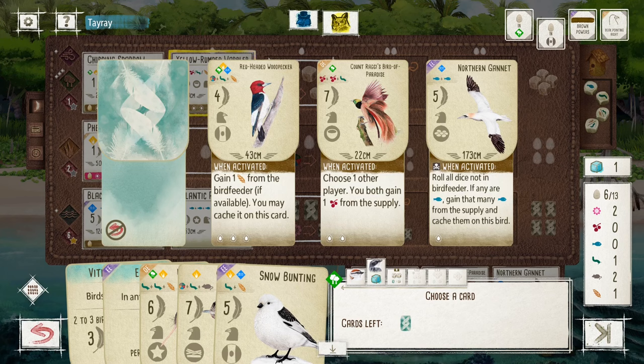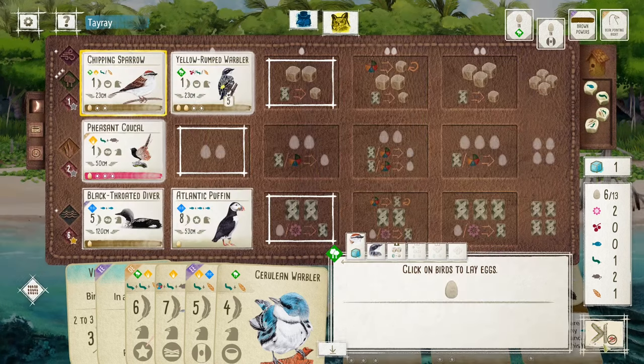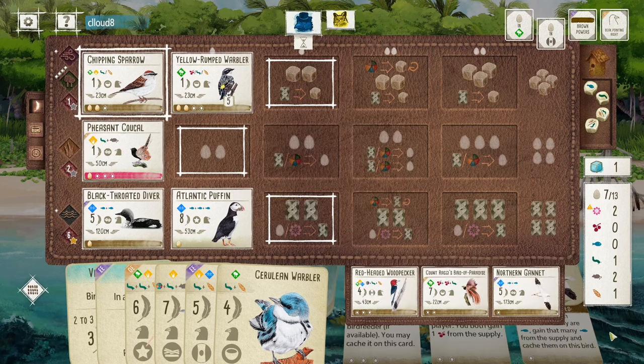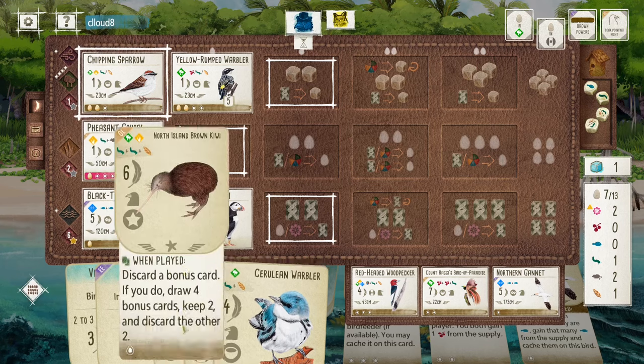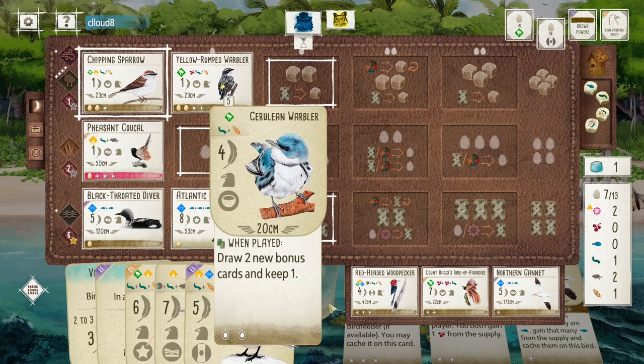Let's see — Paradise Bird, seven points. I think I can do better than that. Wombler — not mad at all. I probably want to play the Kiwi last, so I'm going to play the Wombler first and see what bonus card I get.